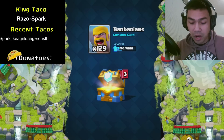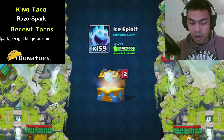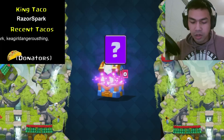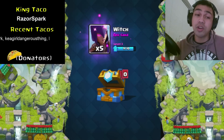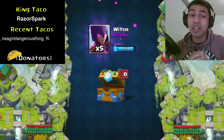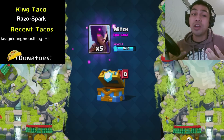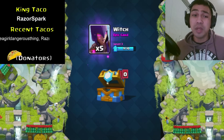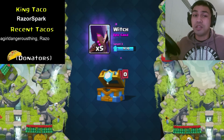We got 129 barbarians, an ice spirit — 159 of those. We also got 48 valkyries. And the last card... we got the witch. So no legendaries this time. A lot of my clan said they got legendaries — let me know if your clan got any. I know around 4 out of 50 people always get a legendary, which is crazy.